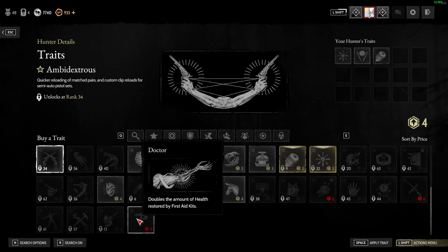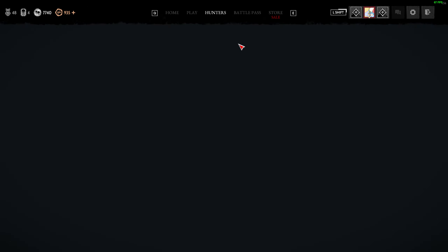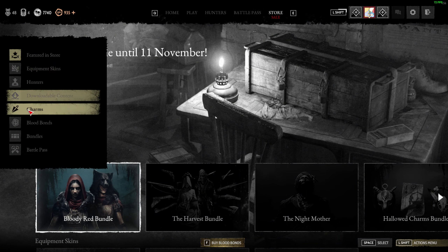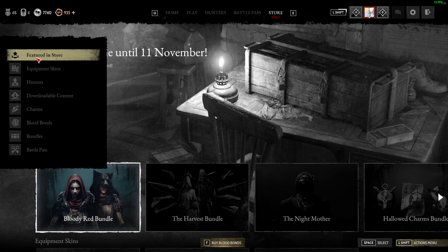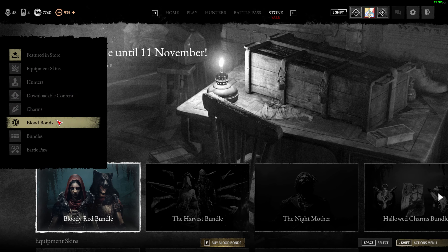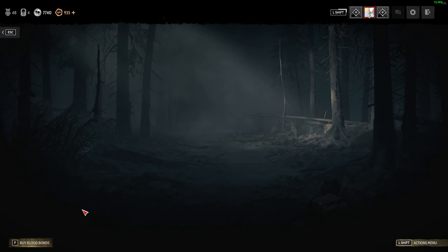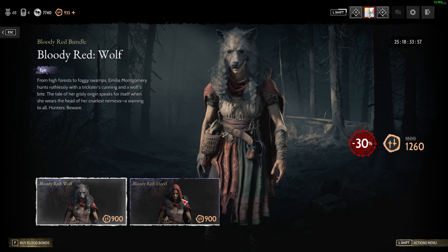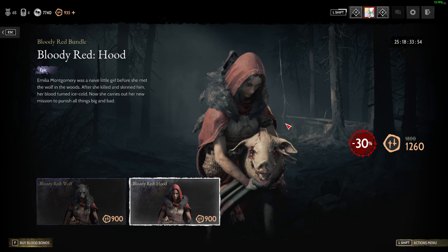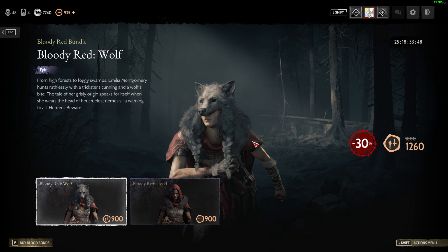Let's check the new guns — I don't think I have them unlocked yet. I'm going to make individual videos for each new gun. In the store, we have the wolf girl — basically a Red Riding Hood skin. They also sell the Red Riding Hood without the wolf, but I like the wolf girl more.